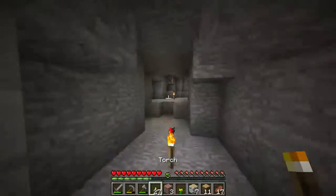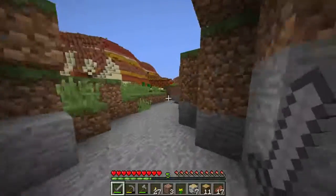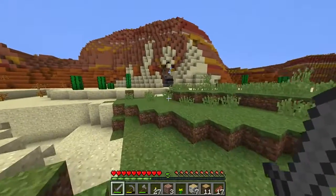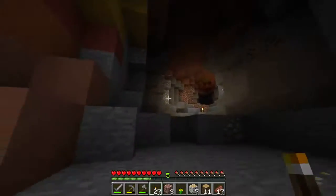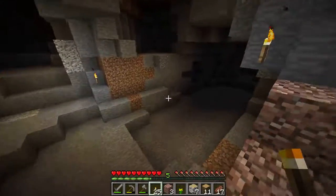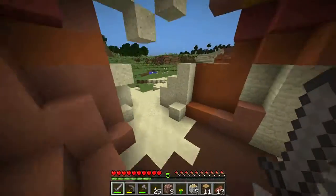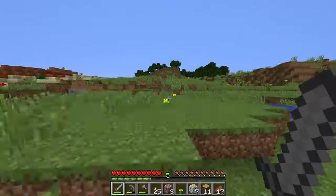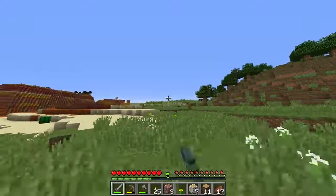Now let's go out of the cave. I think I have enough coal. Those mobs seem to have disappeared - just to make sure, I'm lighting up this cave. I'm really scared of those mobs because I don't want to die even though I spawned right there. I'm going to the spot where I wanted to build a house.